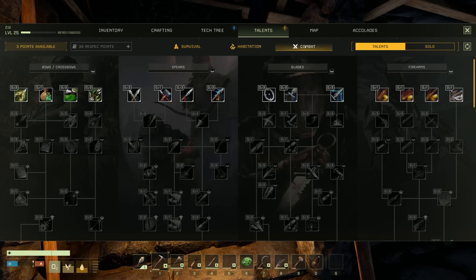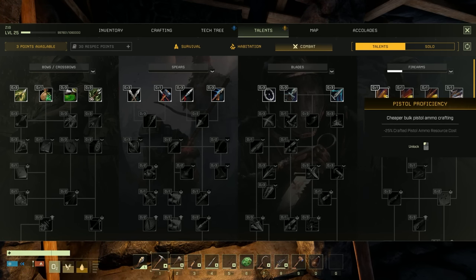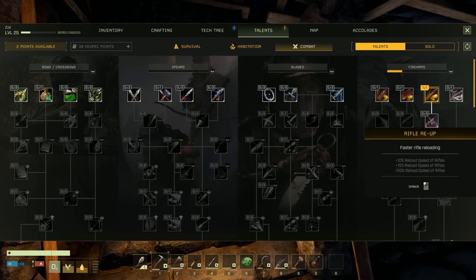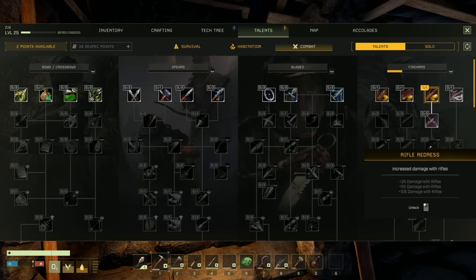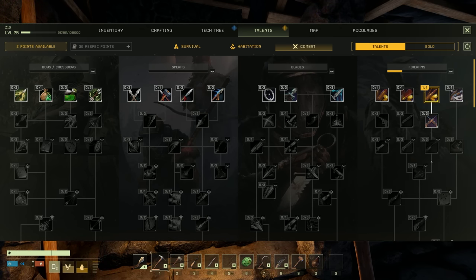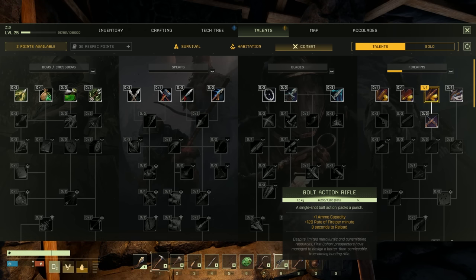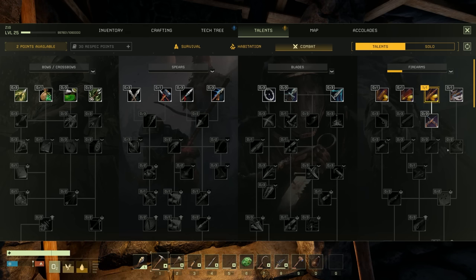Let's look at combat. Bows, crossbows, spears, blades, firearms - firearms is what we need. Cheaper bulk rifle ammo - minus 25% crafted rifle ammo resource cost, that is amazing. Firearms weigh less in your inventory - let's get that, that's a huge deal. Faster rifle reloading, increased damage - these are all good things.